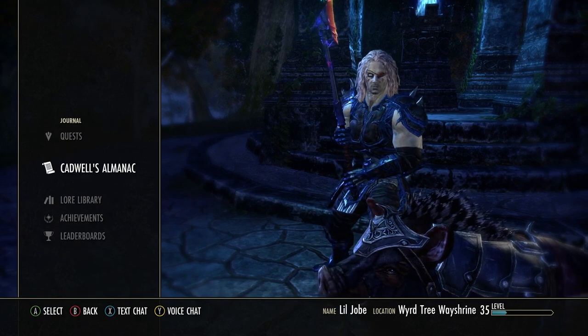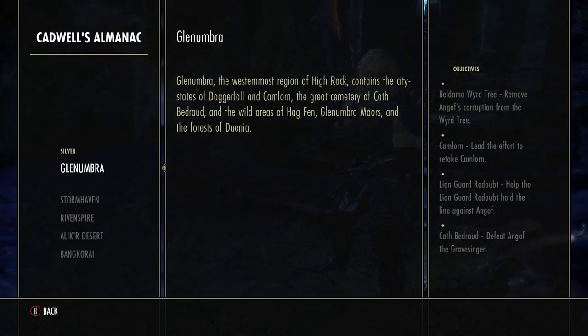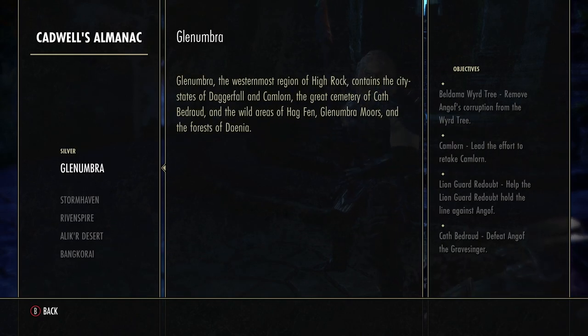When I go to my journal I have this new thing called Cadwell's Almanac. This is Glenumbra, Stormhaven, Rivenspire, Alik'r Desert, and Bangkorai. It's a lot of stuff just for Silver. Looking over here: Beldama Weird Tree — remove Angolf's corruption from the Weird Tree — but there's no way to find it on the map.